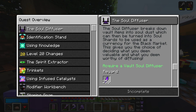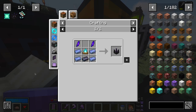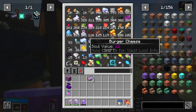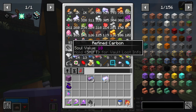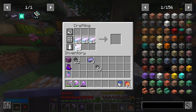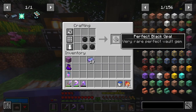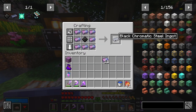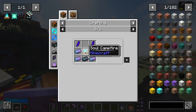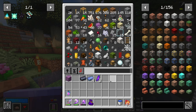The next thing on the quest line to-do list is to make the soul diffuser. That's something I wanted to do in the last video but wasn't able to. Now we should have everything we need — except I need more chromatic steel. I'll grab this and also grab the raw carbon and do the recipe just like that. Not bad. I'm going to grab four black opals, make it into a perfect black opal, and then we should get one black chromatic steel ingot — a little bit expensive, but this thing is definitely worth it.